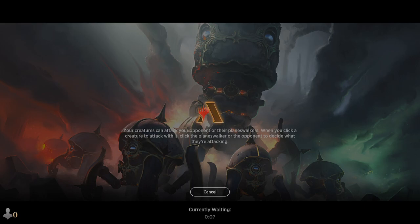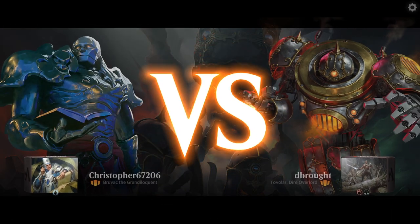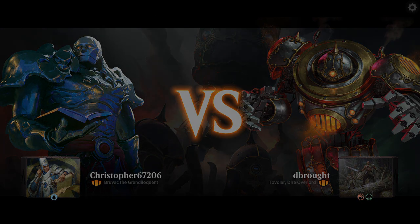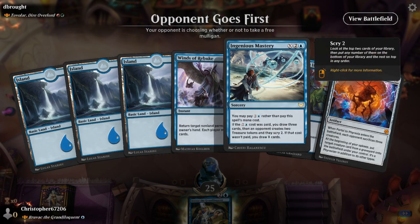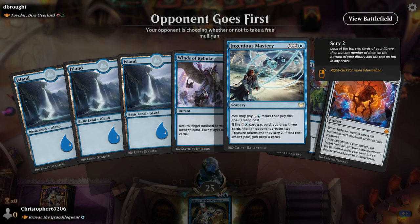Hey, how's it going guys? Chris back here again with some more Historic Brawl. Last time around we checked out a fairly aggressive walls deck. This time around we're going Mill. Mill got some really cool toys in the Brothers War, mainly in the retro artifact slots, but still some really cool toys.